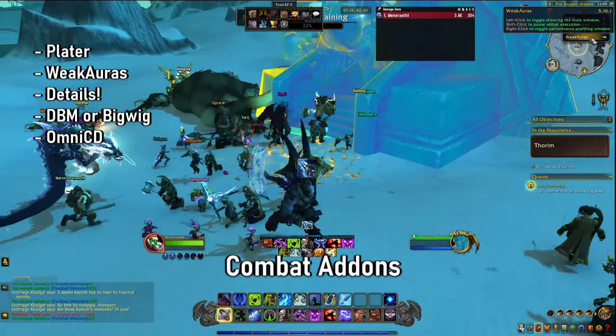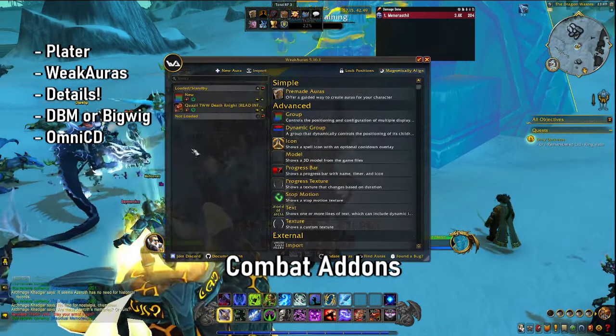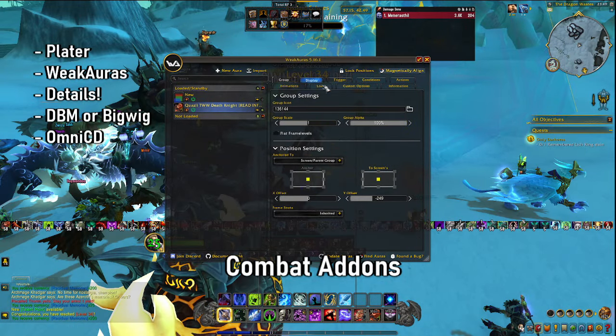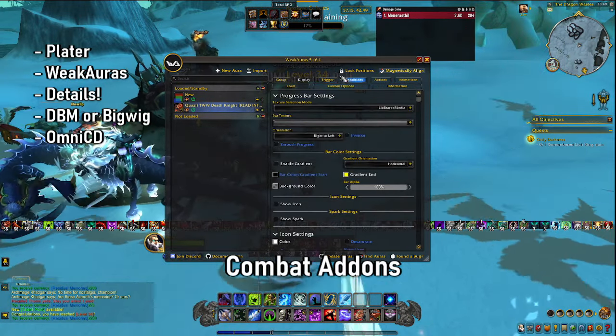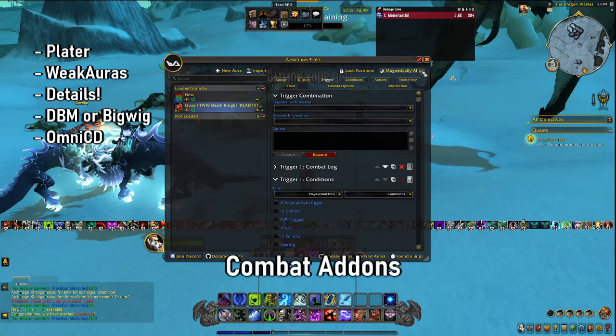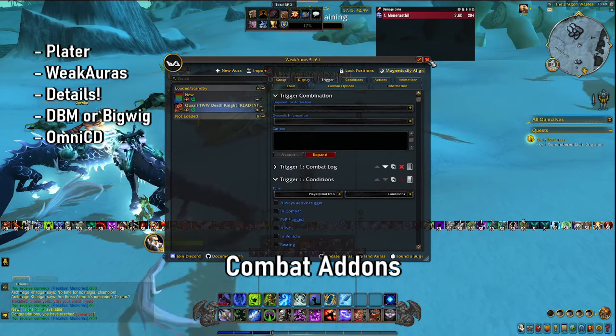For example, if I open up Weak Auras, this is a process — these are processes. Seeing every single kind of display and trigger, and you have to set them up per class. They're not things that are super easy to set up.